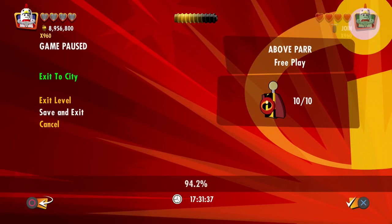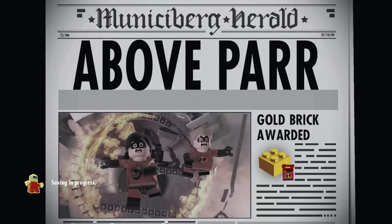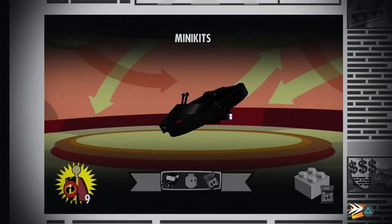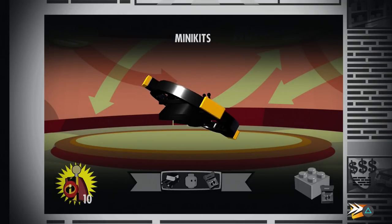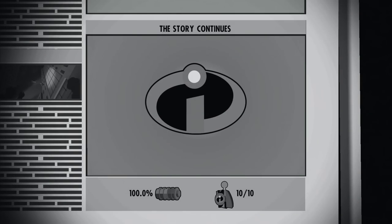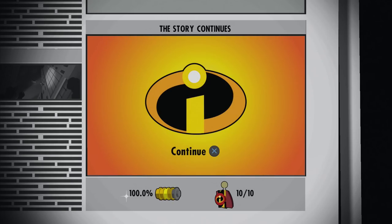Let's exit to the city — we have gotten all those kits. We're at 94.2%, so what more can we really do — it's probably just buying a lot of stuff. We get the Micro Velocipod — and that is so amazing. I am so happy to get back to the overworld.